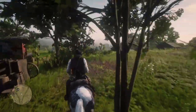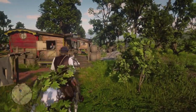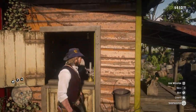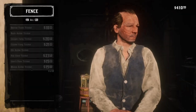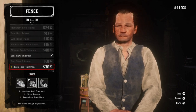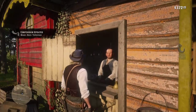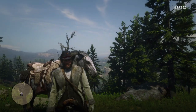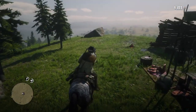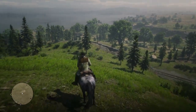So we had to ride around a bit and evade the law, and finally we can return to the fence and craft that talisman. The bison horn talisman reduces stamina core drain by 10%. Arthur sure could have used that when he was dealing with those pesky Lemoyne raiders. But better late than never, I always say — I would imagine that won't be the last time Arthur gets into a fight.